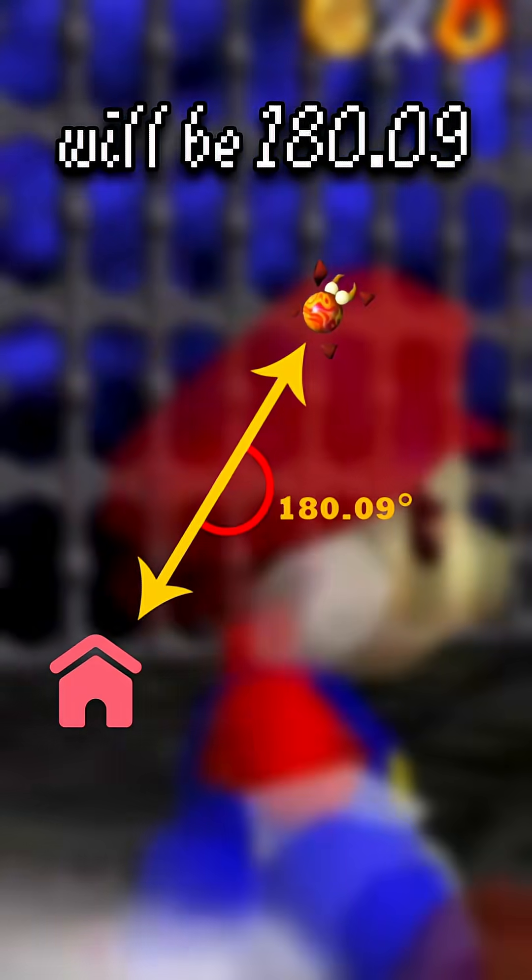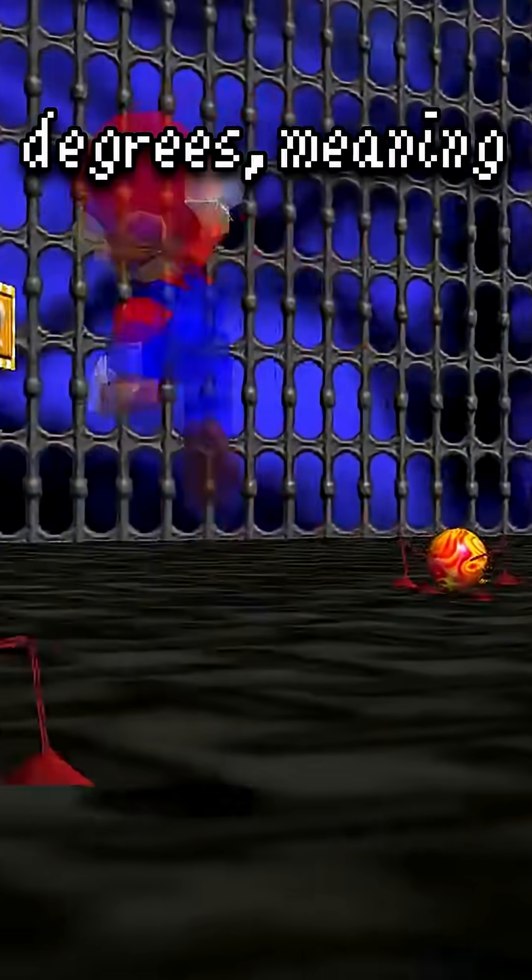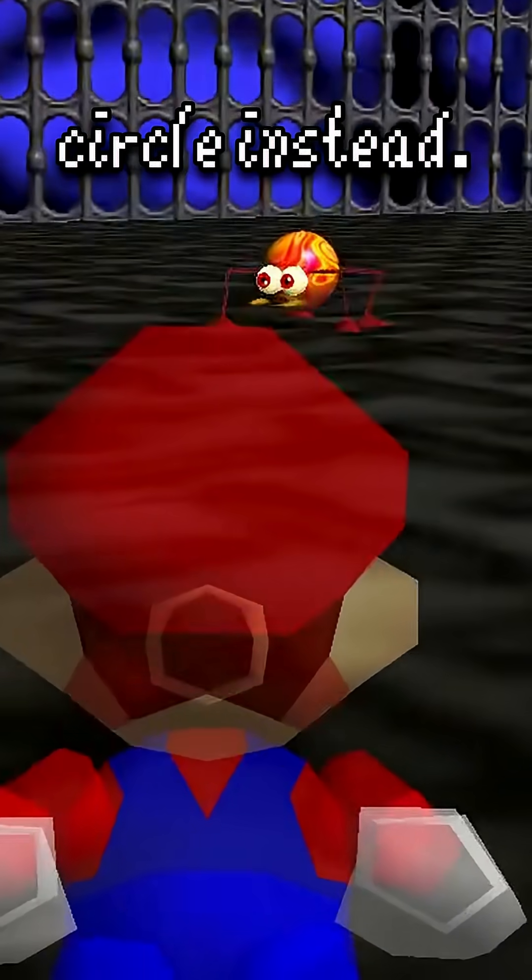If you touch the entrance door at the 4.06 mark, by the time Mario reaches outside, that scuttlebug's angle difference from its home will be 180.09 degrees, meaning it will now move in a counterclockwise circle instead.